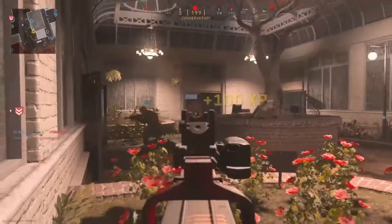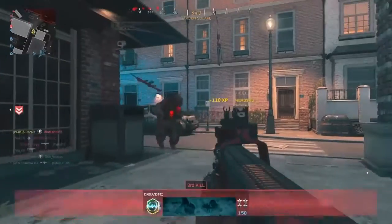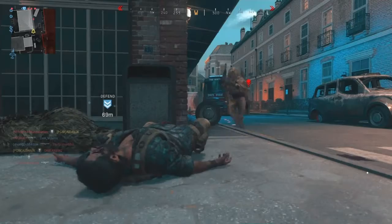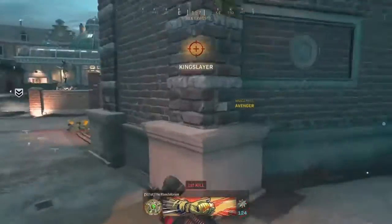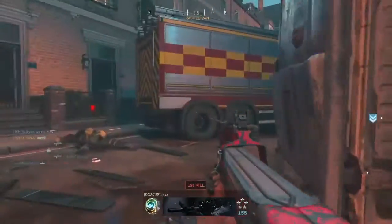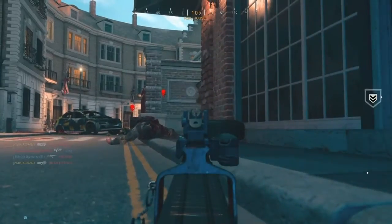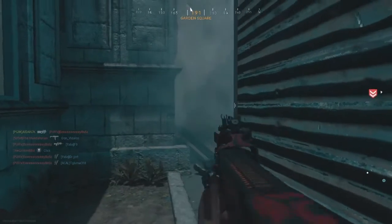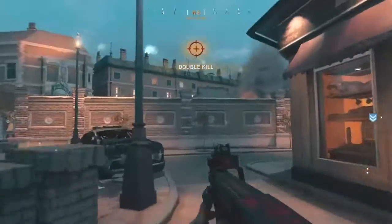One, two, three, four — that could have been the fifth one as well — five. Got to get to the objective, still want to win this game. That could have been six. I hate flipping flash grenades. Seven, eight, nine, ten, eleven, twelve, thirteen. We've got thirteen — so we need six more kills here.